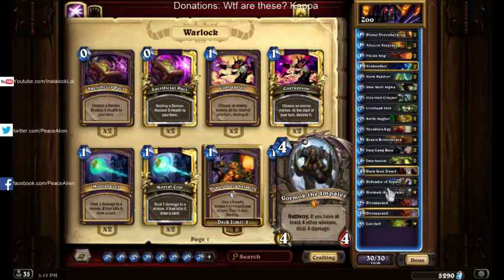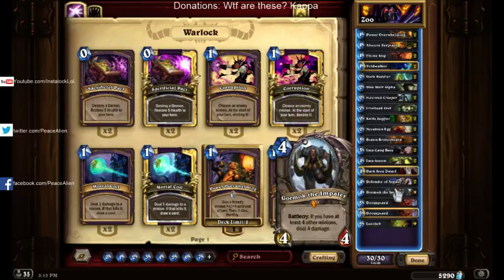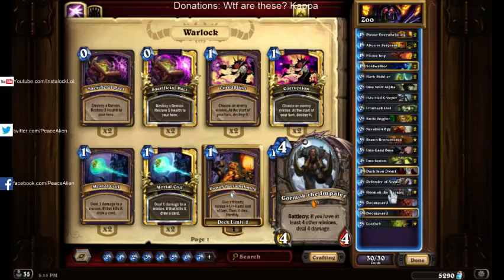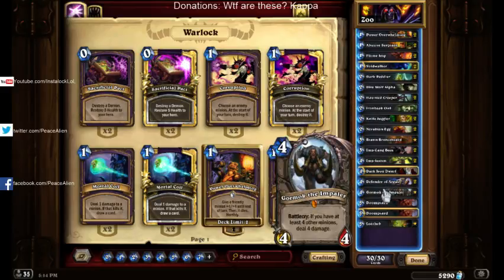Next up, we've got Gormok the Impaler. This one's a newer card in the deck. It's interesting — if you can get its value, it's really good, but it's kind of hard to get, so you have to be aware of that. Sometimes that means trying not to trade so you can get it. It works well with Implosion — if you get a big roll, then the next turn you can play Gormok. It does technically have synergy with Bronzebeard, but I've never had that happen, so I'm not going to go into that.